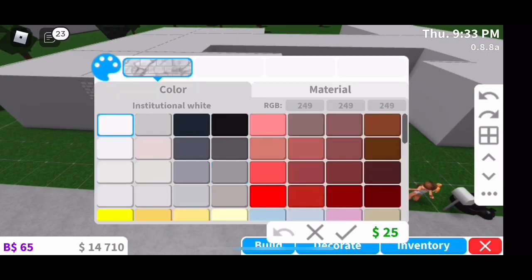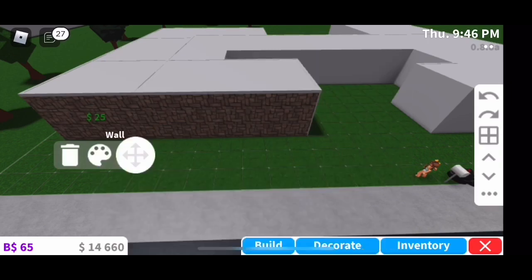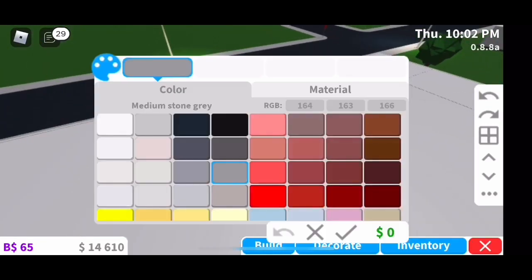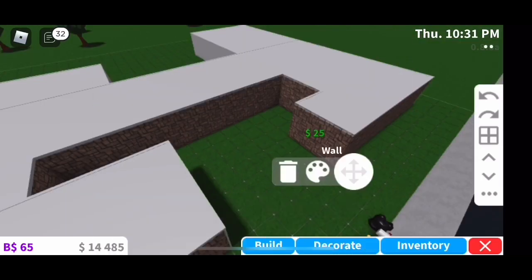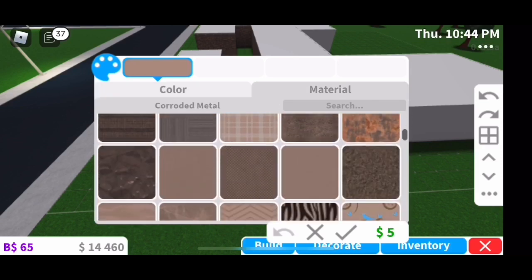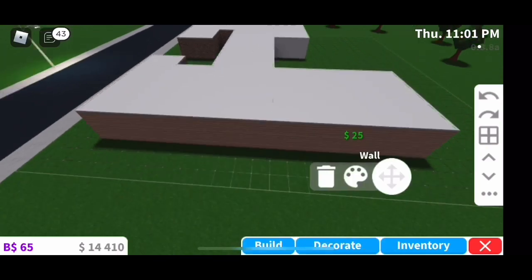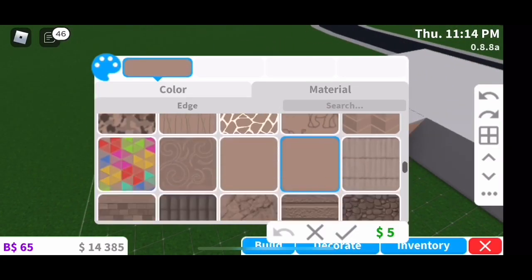Now I'm going through and coloring it. The color I use is called linen, and rough bricks is the texture of the exterior walls. I only do this pattern for the walls facing the street and the ones in the corner. I use a different pattern for the side walls — linen stone lines is the pattern and color of the exterior side and back walls.